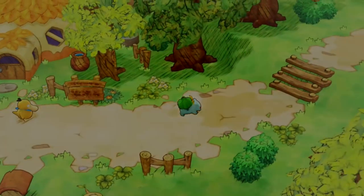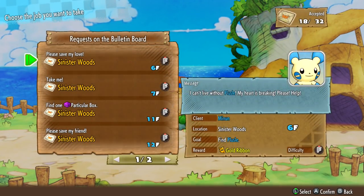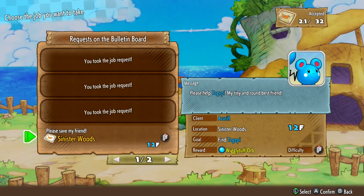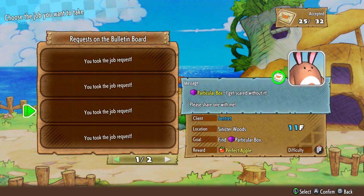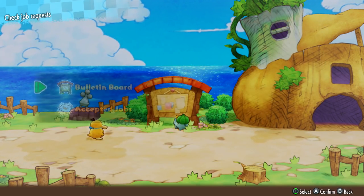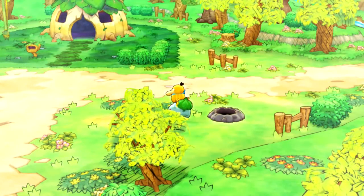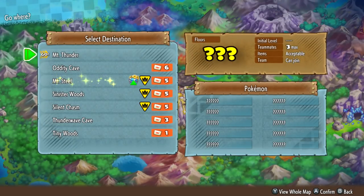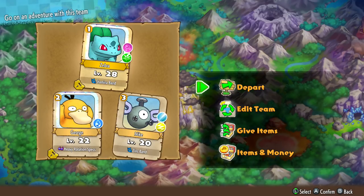We'll see if there's any extra jobs we can take. I'm not even going to sort through them too much — I just sort of want to get them. We now have a full list of jobs, which is cool. With that done, we go right through here and we are saving Shiftry. He's had to wait for a solid week as we ran around and leveled up. But it's time to go to Mount Thunder. I hope I'm leveled up enough — Zebra is level 28, George is 22, and Mike is level 20.